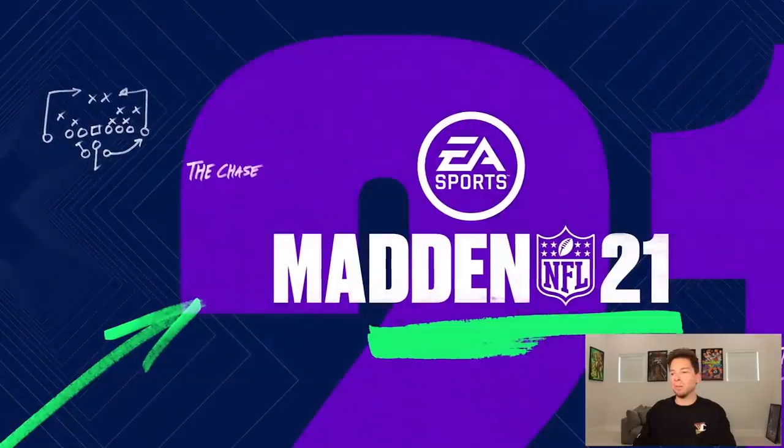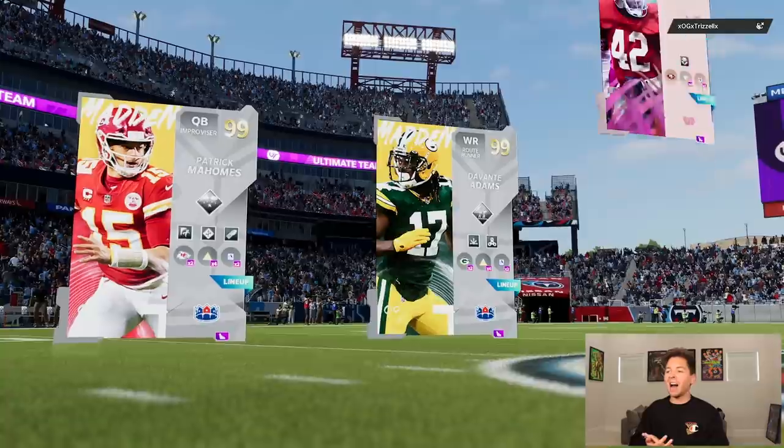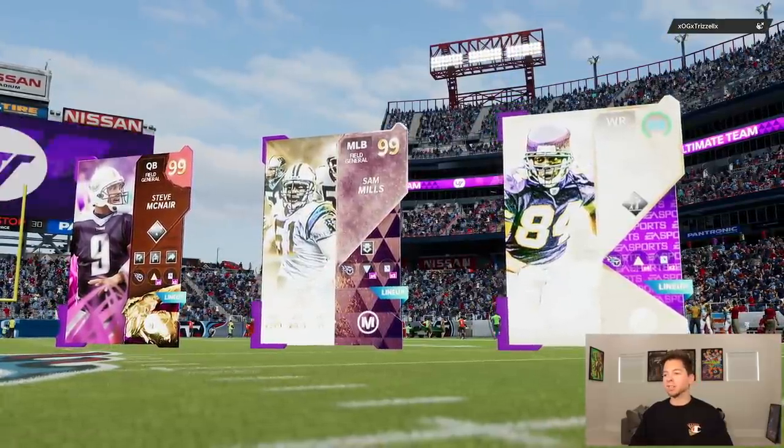I think he's gonna be out of here after that — I don't really blame him, it kind of seemed like things were just going against him. It is a nice feeling to have the easy wins against somebody else for once. I think game number three, which hopefully is a good one because it'll probably be the last one. He's got McNair, Sam Mills, and Randy Moss.